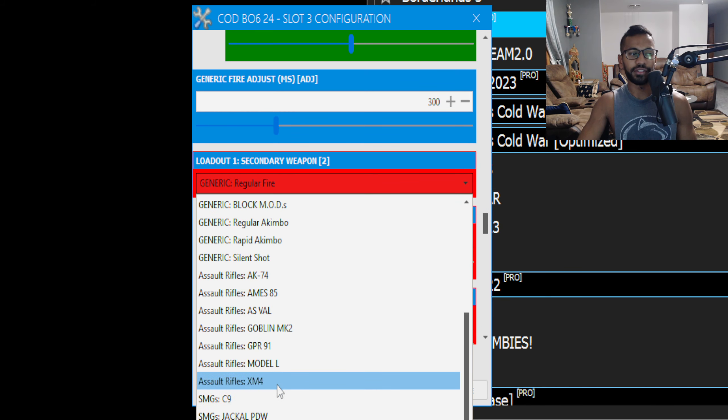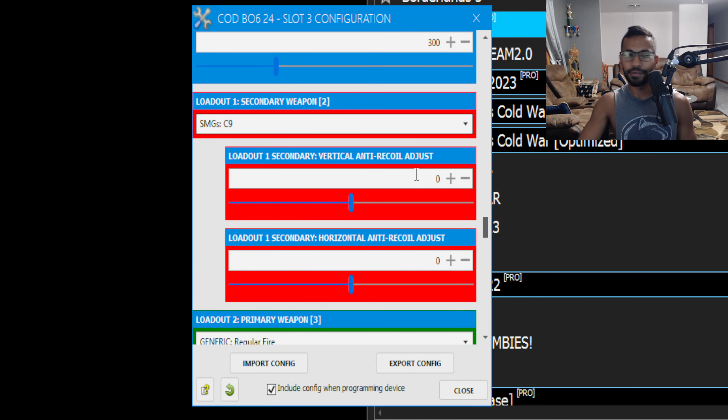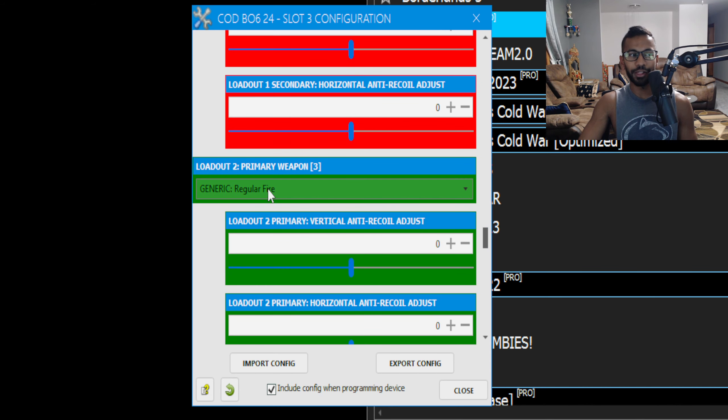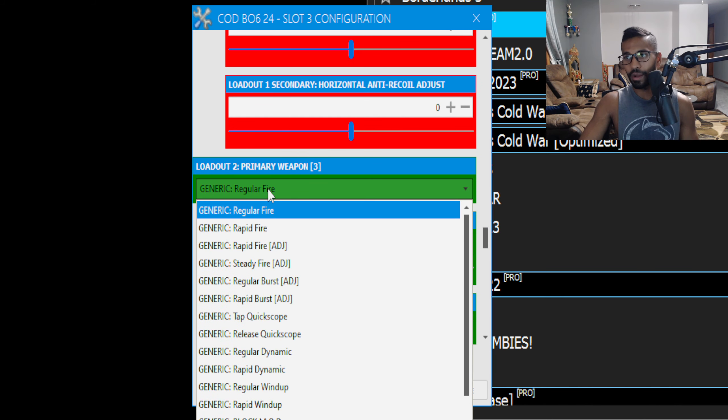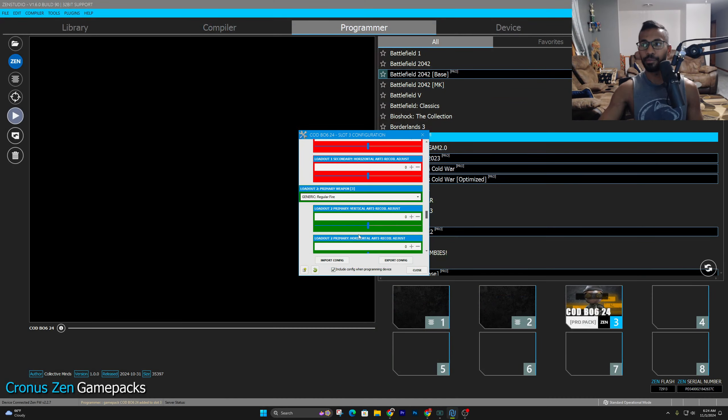Then scroll down to select your secondary weapon. If you're running Overkill with, say, the C9, do the same thing: horizontal always at zero, don't touch it. Then you have loadout number two where you can set up a second loadout, and so on for additional loadouts.